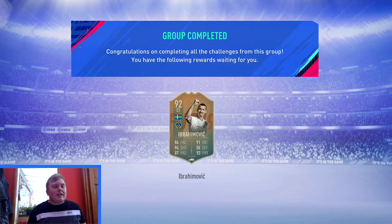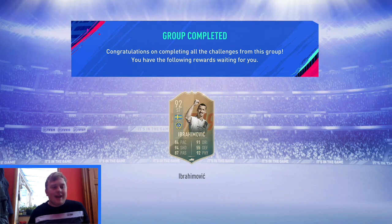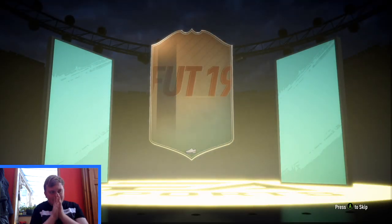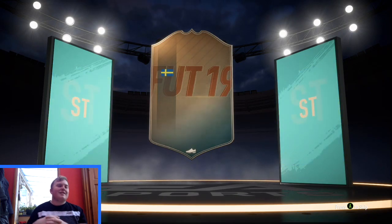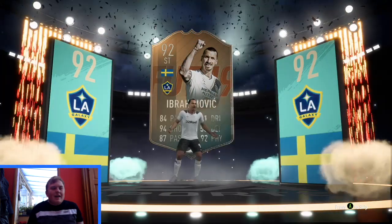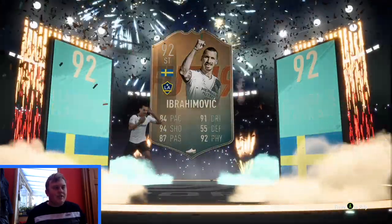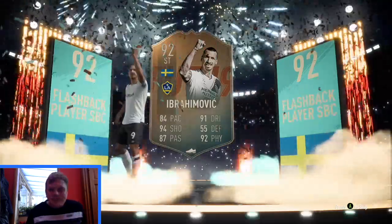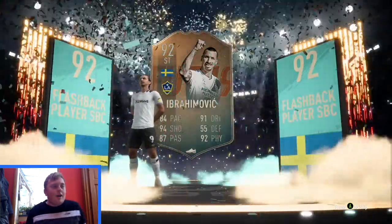That is a 55k pack reward, and here is the Flashback Ibrahimović. We're going to put Ibrahimović in a CAM position because he might actually play really well there. That card does look insane — Swedish striker, LA Galaxy. What good stats: 84 pace, 94 shooting, 87 passing, 92 dribbling, 35 defending, and 92 physical. A really good card for Zlatan Ibrahimović.